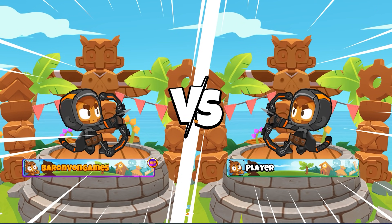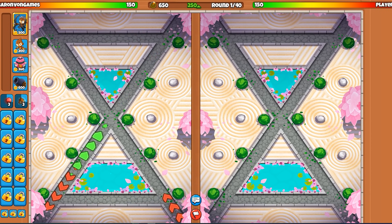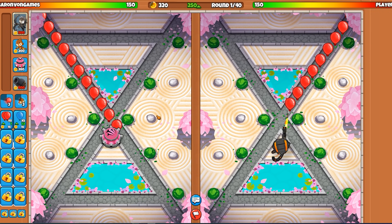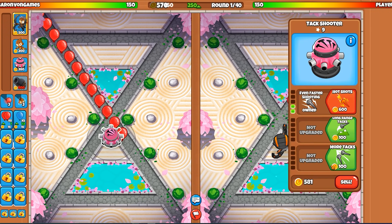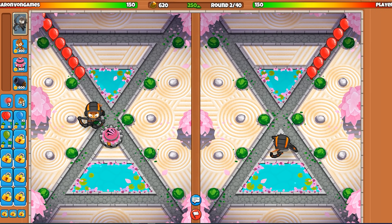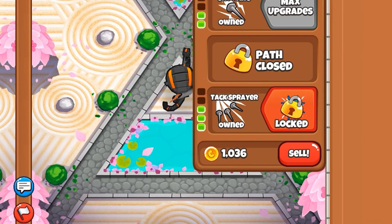We both never miss, huh? So right here, this is the triangle we're going to be working with. We're going to upgrade him to do fast shooting, and that looks like it's going to do decently well on the first couple waves. We'll drop some money on a hero, and let's get tack sprayer.